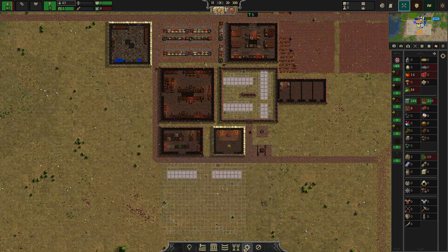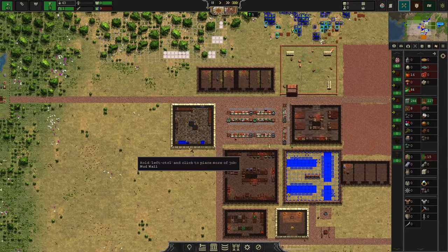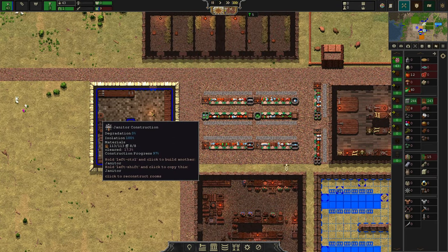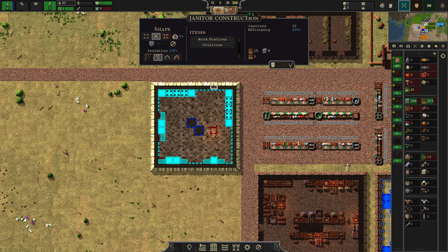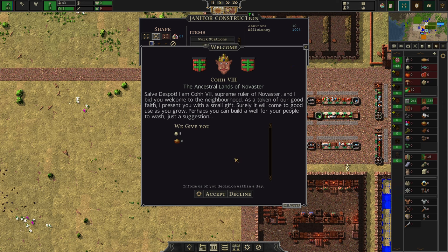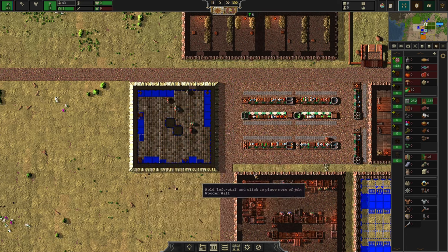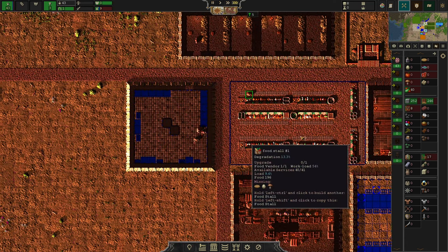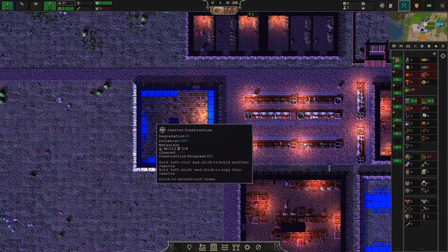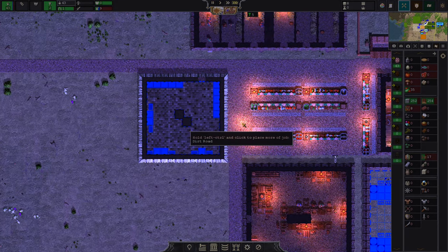We are going to allow our people to build a lab next, activating this job so the lab can be constructed. Sometimes workers forget to complete a building — all you need to do is click in there, tell them to refurnish, and press the checkmark again. This is a bug that has been around since many versions. As long as they are working on the building, everything is okay.